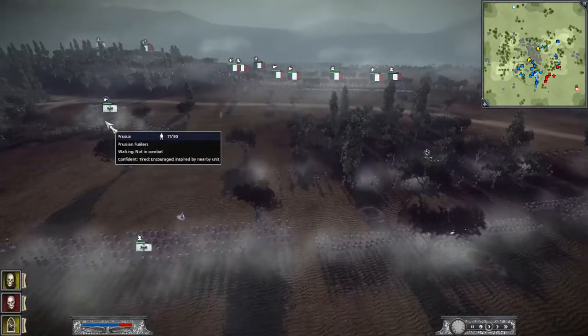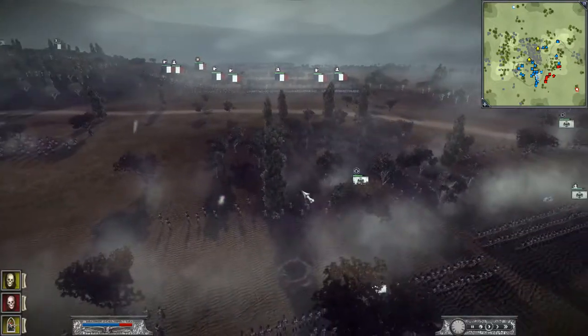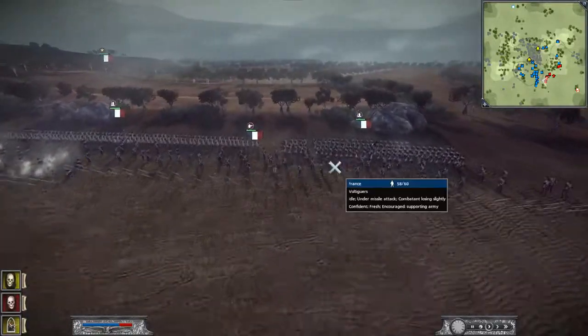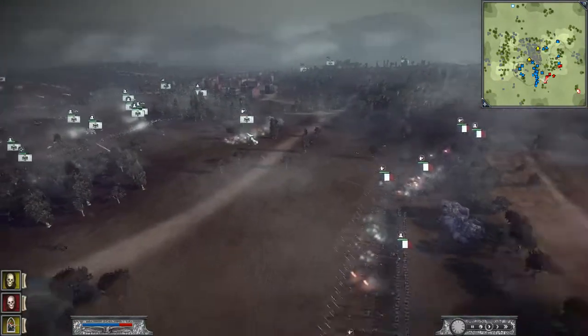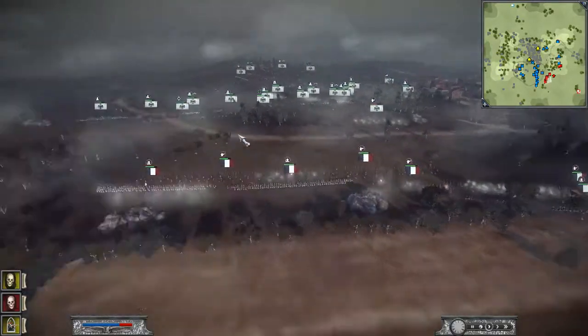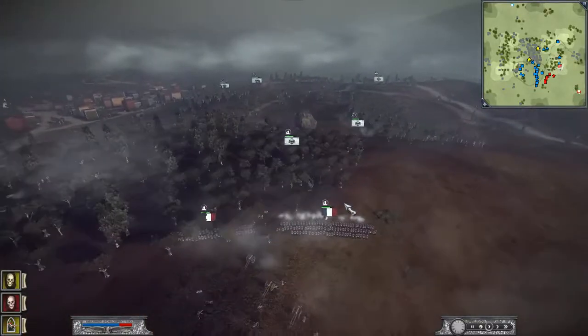Burnside does have the Prussian Fusiliers — those are 100. I think that's the same thing as the Voltigeurs. I do have the rifles, so I get 125. The Voltigeurs cannot shoot my Schutzen. It's going to be a little long range battle, but at this point we have the numbers. We're going to press our advantage.